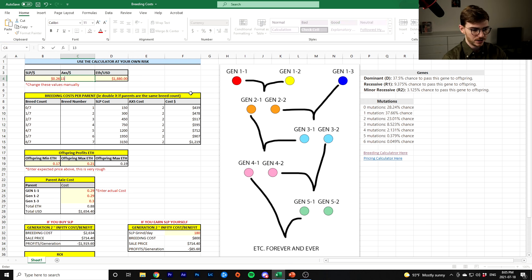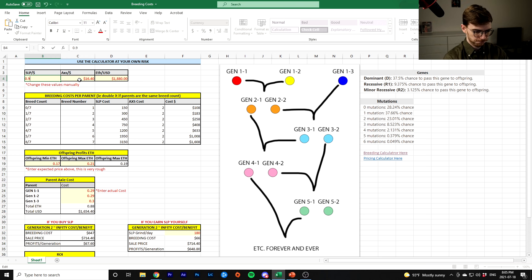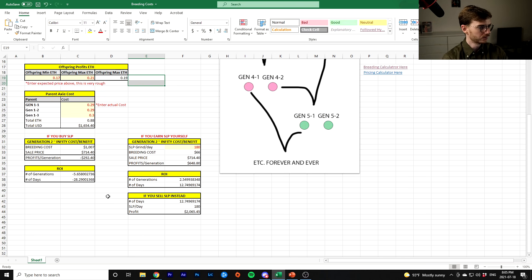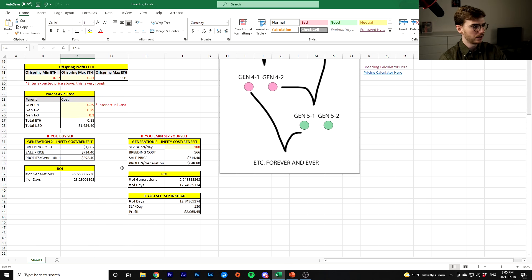The same logic works the other way: if SLP price goes up — it was at almost 40 cents the other day, let's say it gets up to 50 cents — you're still nicely in the green. If you're buying SLP, you're still positive. But if SLP went way up to 90 cents and AXS stays fairly reasonable — if you're buying SLP it's not profitable to breed, but if you're earning SLP it is profitable to breed. However, at that point you'd actually make more money selling SLP than you would by breeding with it.